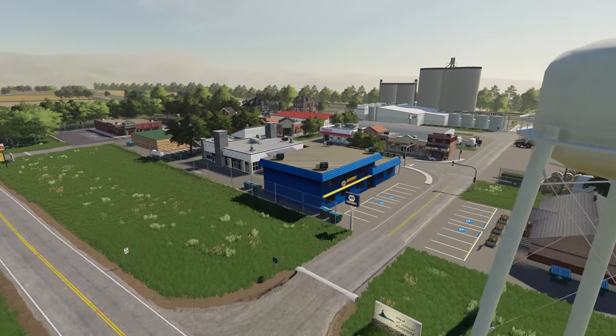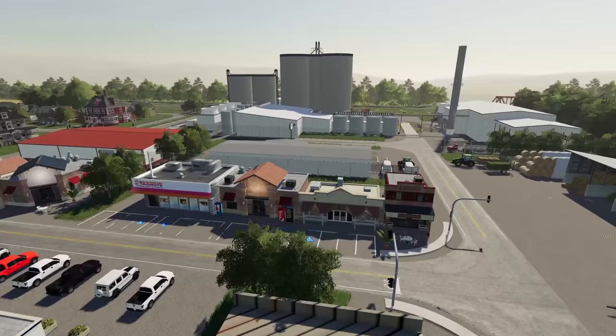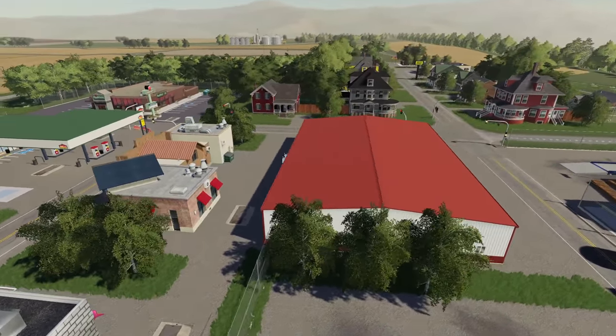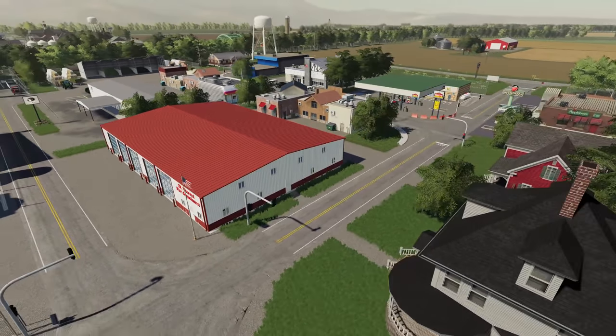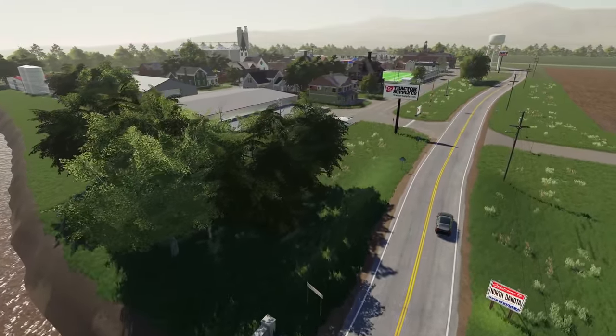On the Minnesota side, we have the city or town of Saint Vincent — once again similar in size to the Canadian city. We've got some more buildings with the fire department and a couple of different buildings you can enter, mostly the emergency service type buildings, which are pretty good for roleplay type stuff.